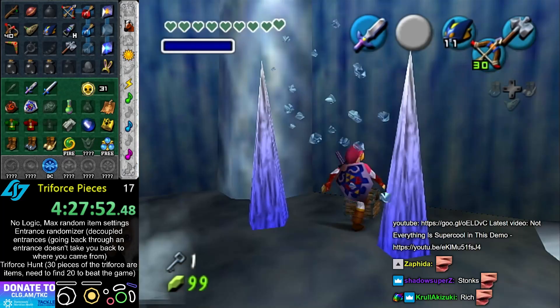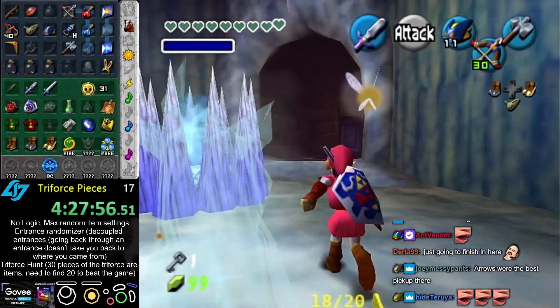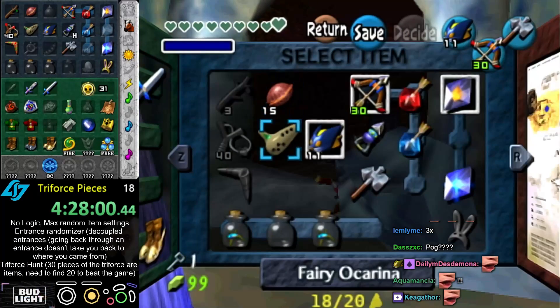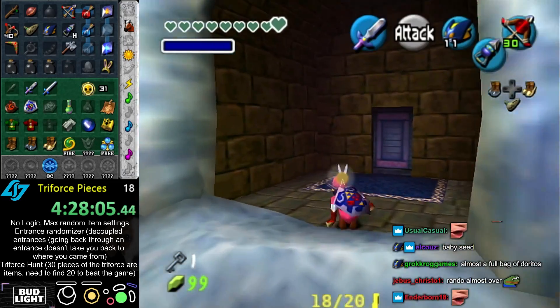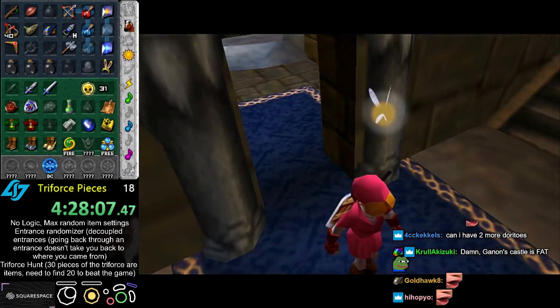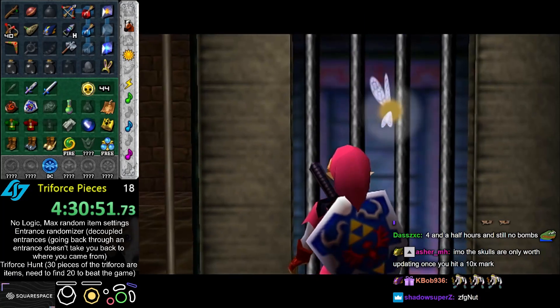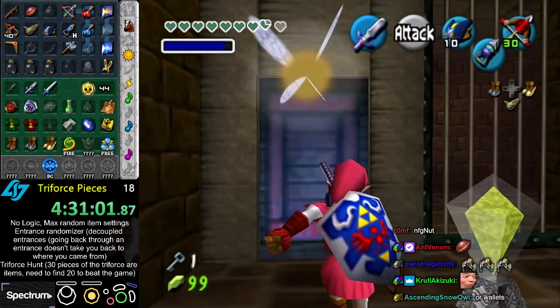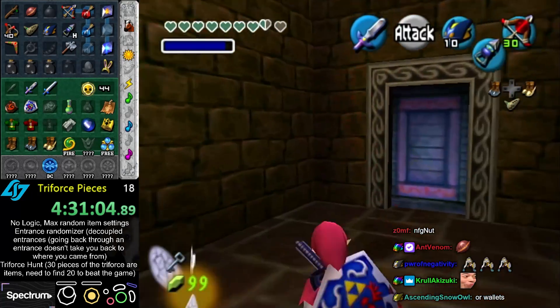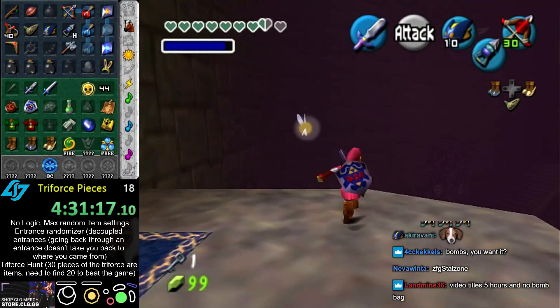Loaded. Hookshot and a triforce piece — two triforce pieces! Are all the triforce pieces just hidden in Ganon's Castle? Wait, oh my god — I did not know Rando added faster magic arrow equips, that's cool. Still no bombs though, or wallet. I'm more surprised about wallet because there's three wallets — I guess there's three bomb bags too.